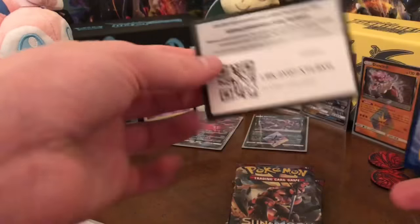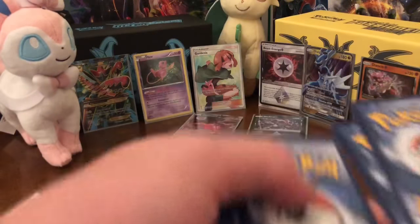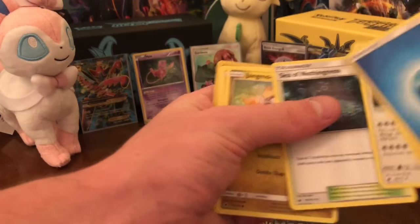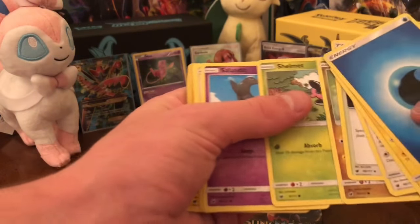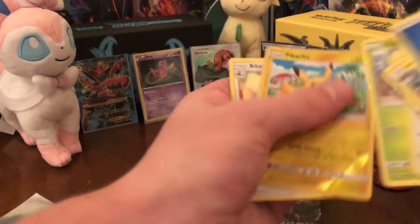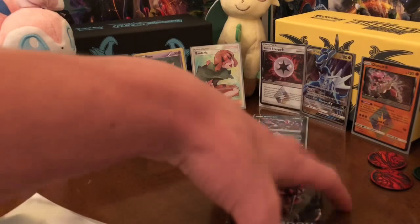Here's the code. One, two, three, four. Energy, Graveler, Diggersby, Sea of Nothingness, Jangmo-o, Shellmet, Salandit, Starly, Skiddo, reverse Pikachu, and an Altaria. Not too happy about that one right there.